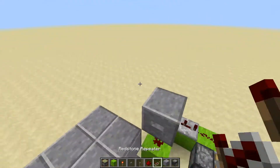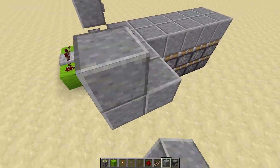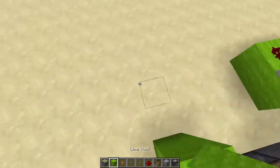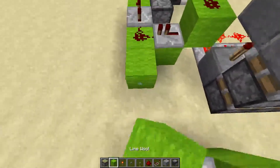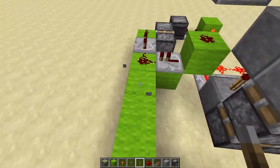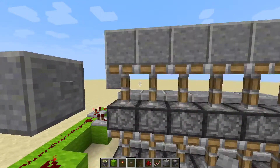Now we're just going to mimic the same thing on the other side with the button. Redstone piece below, block here, repeater, and then connect this system up here with a piece of redstone. And this should work just the same — up and down.